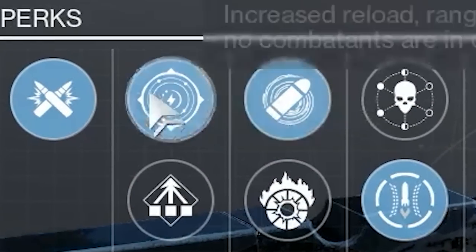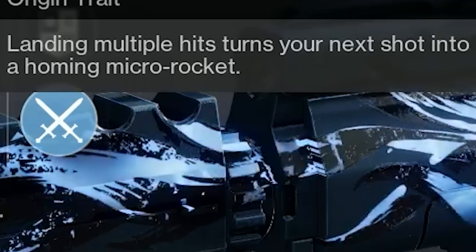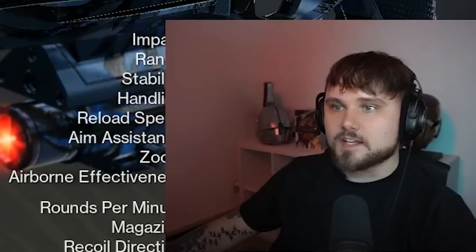We're going to throw Acres Grip on it. We're going to take it into PvP with these two perks and then we're going to use the Nanotech Tracer Rockets — landing multiple hits turns your next shot into a homing micro rocket. It's going to be really nice.